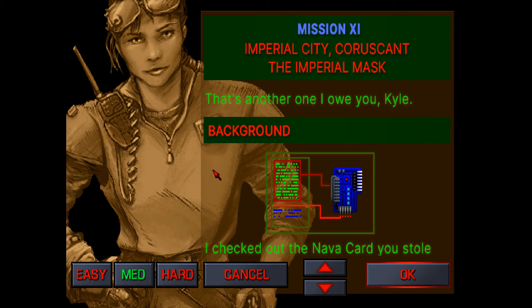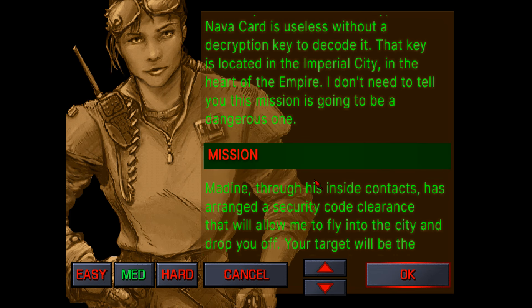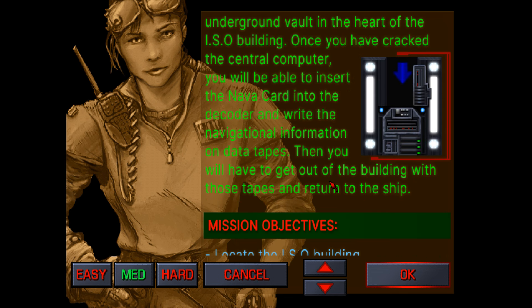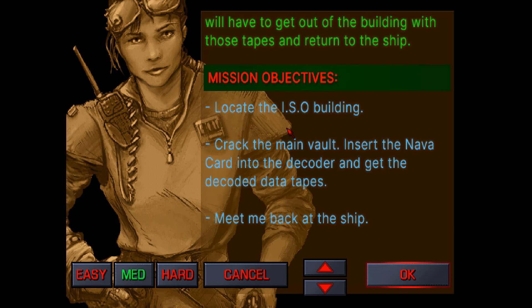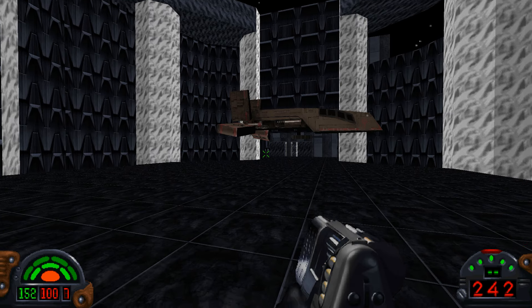Welcome back to Dark Forces Remastered. This is mission 11, Imperial City on Coruscant. We've got the NaviCard and we need to use it to steal some data from the Imperial base. We're going to be heading inside, locating the ISO building, cracking the main vault, and then meeting back at the ship. Let's go.